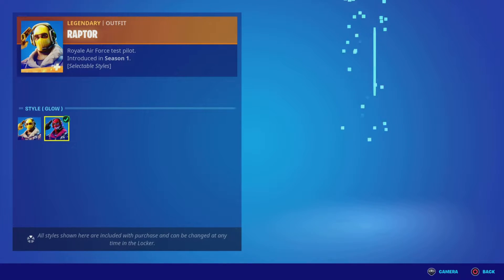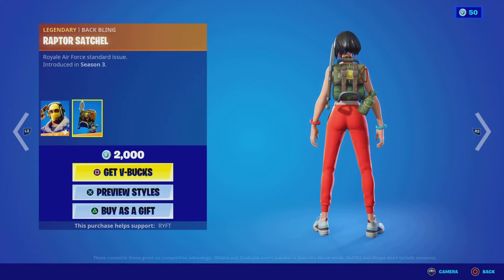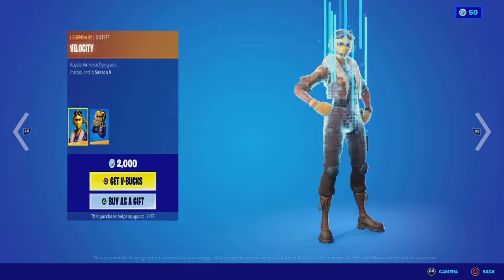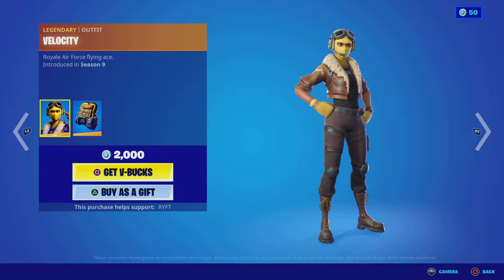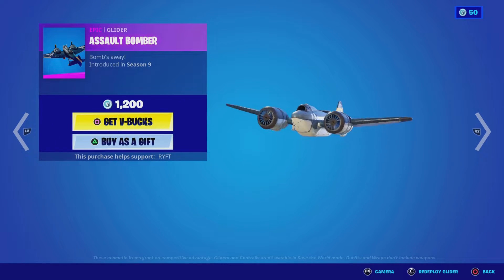And we've got Raptor with the other head style, with the bat bling and Raptor satchel. We've got Bella City, or however you pronounce it, with a bat bling bomber bag. We've got a smoke bomber glider.